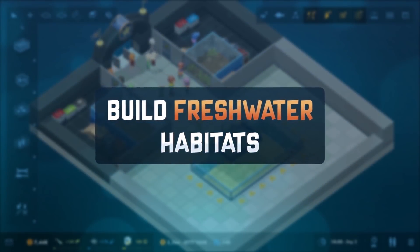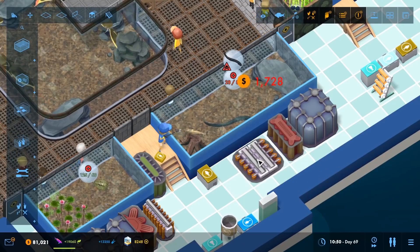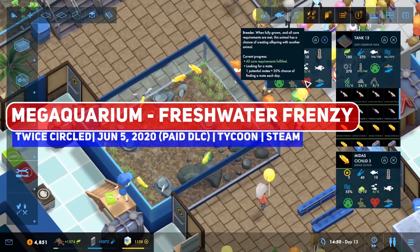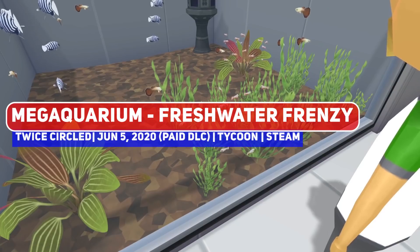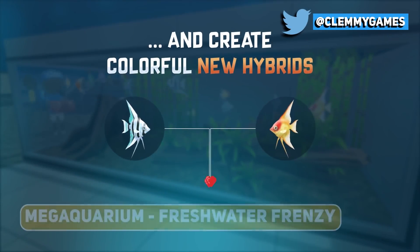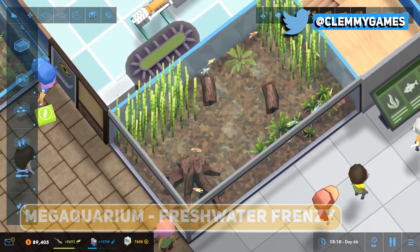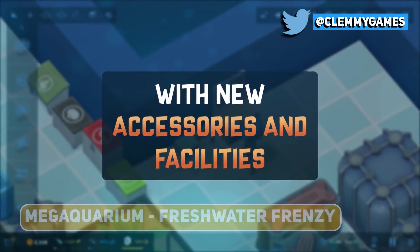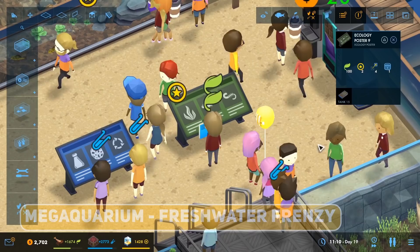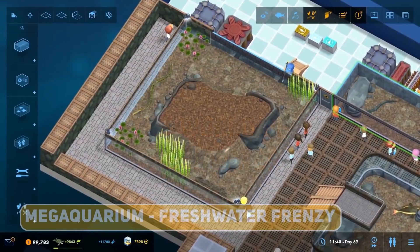I really love 2018's Mega Aquarium since this is a tycoon game that lets you build your own aquarium. And Freshwater Frenzy, naturally, adds in the ability to keep freshwater fish. I used to be a fish hobbyist myself and am more familiar with freshwater species since it is a hassle to set up a saltwater tank, so guppies, tetras, piranhas and more. It also includes amphibious reptiles and adds even more to one of my favourite tycoon games.